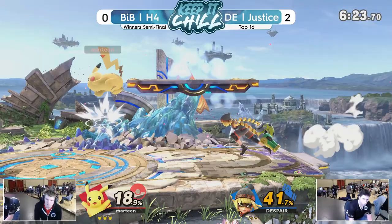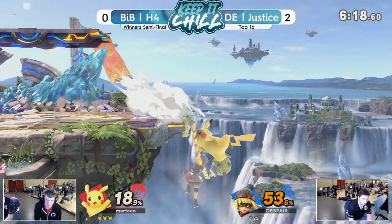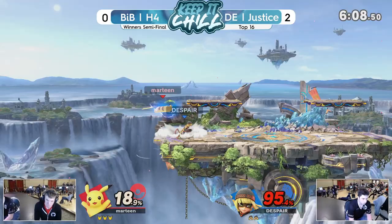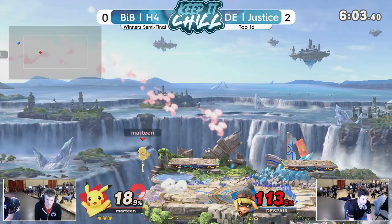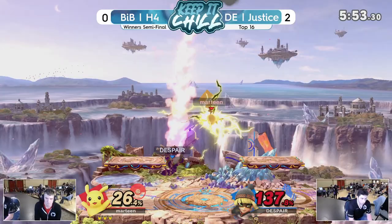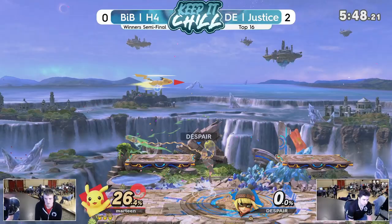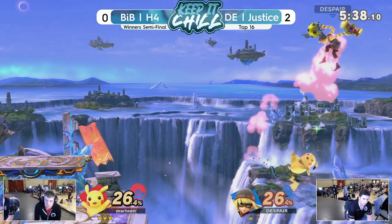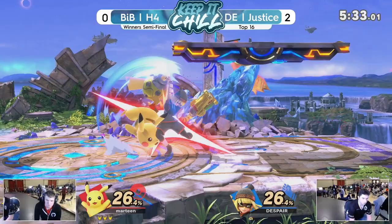H4 made sure that was it — that's what you need to do in this matchup. You're not going to get that every stock, but you need to find something like that every game. H4 just carrying across stage — those Pika combos are pretty to watch when they work. Is this H4 coming back for vengeance? Yeah, he's mad. Down throw to back air — is he going to find the next back air? Good hitbox usage from Justice to avoid losing his stock. H4 with that up smash call-out, giving him a two-stock lead.